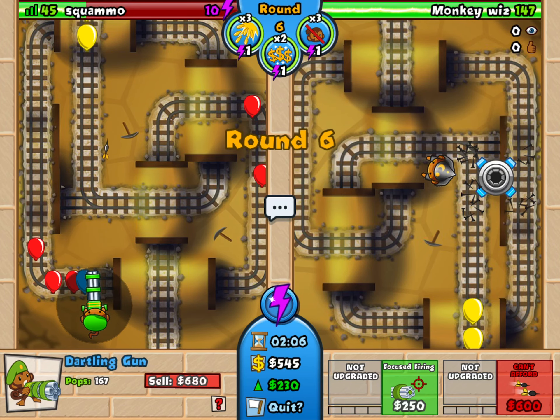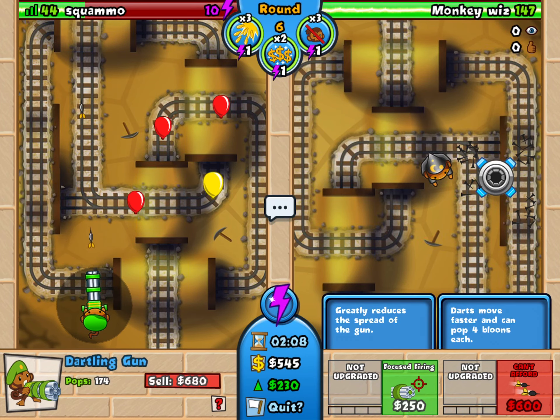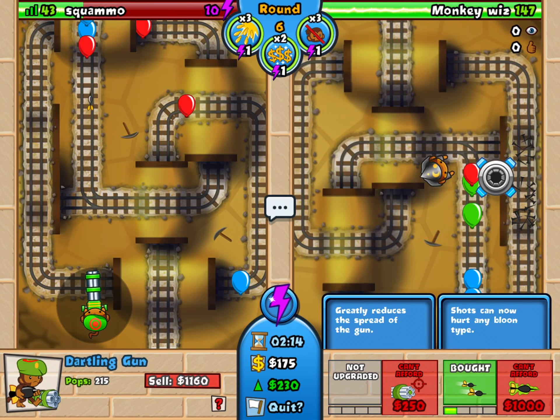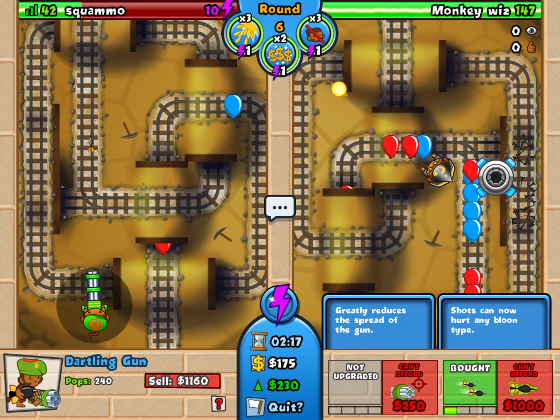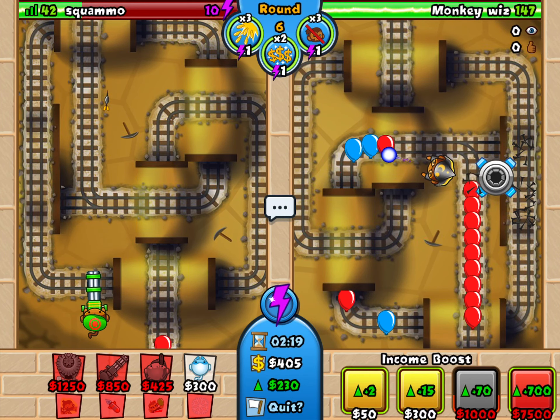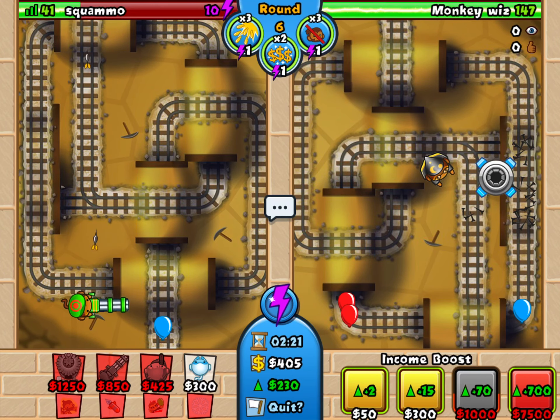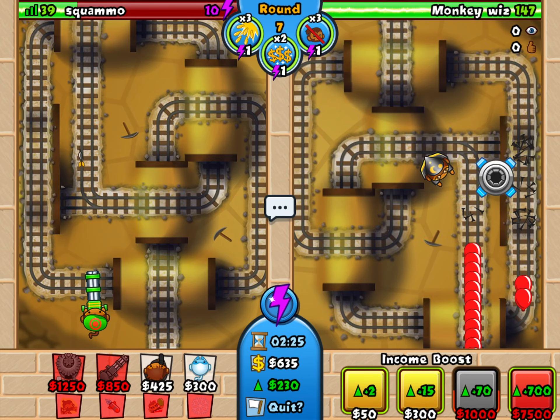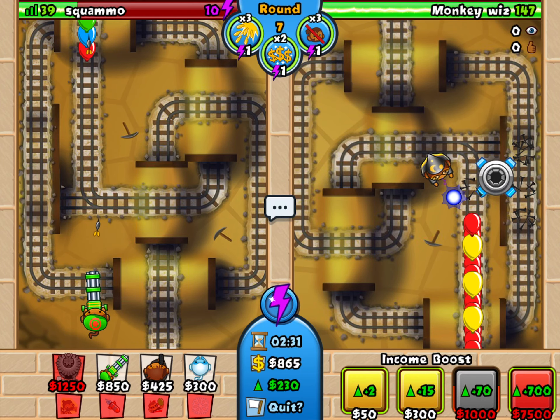I'm now waiting to get 600 so I can get this power here on the very bottom right — the darts go faster and that makes it more than four times more powerful for less than the cost of one. There are all these kinds of microtransactions going on in terms of different towers adding more money per round, and it can be really complex.